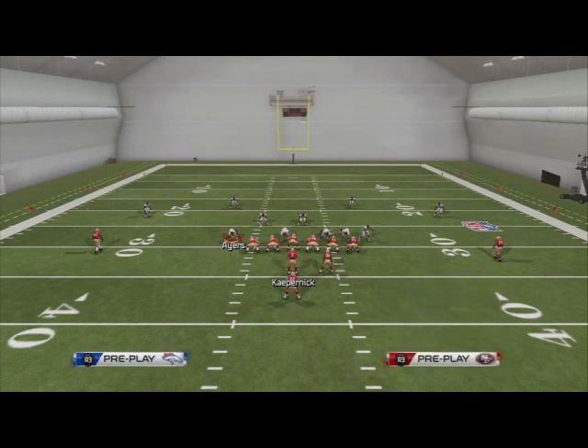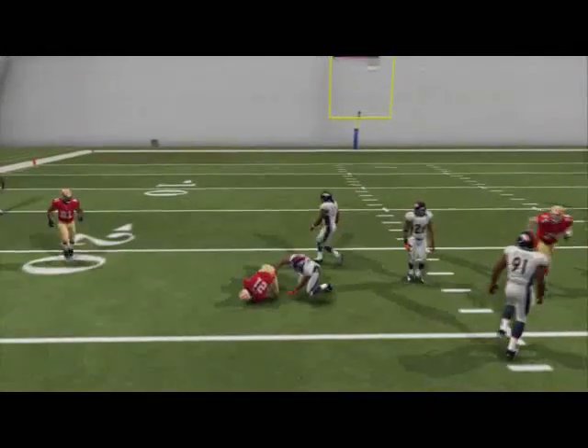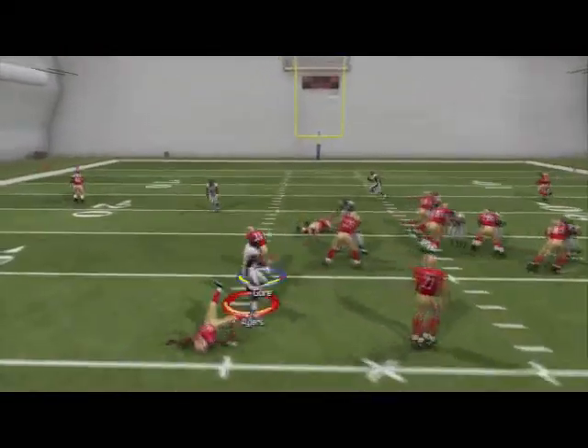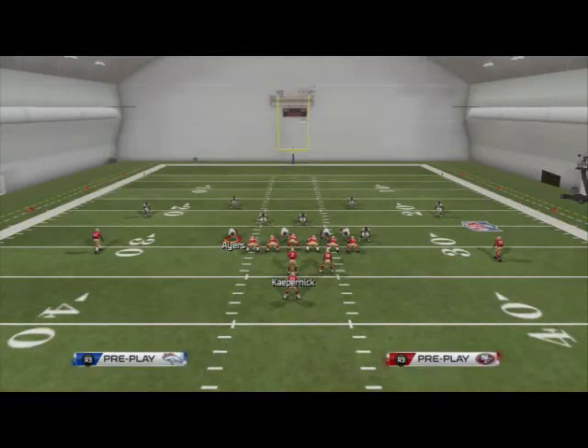At the start of the run you just want to cut it back across the grain, and it's almost like an automatic seven or eight yards. You're going to get a one-on-one with the safety almost every time. Here you see this is the 4-3 Over Plus — one of the more popular defenses in Madden 25 — and you can see it's just very difficult to stop this run.